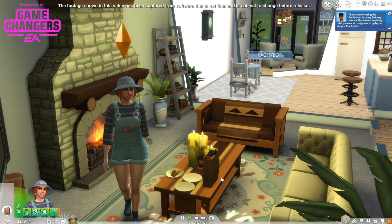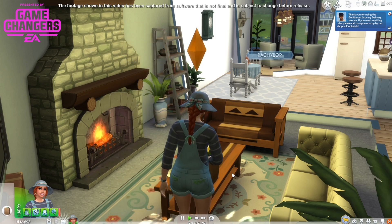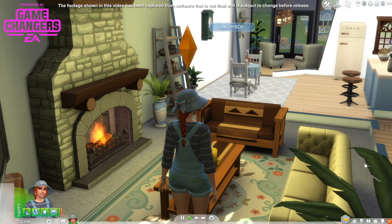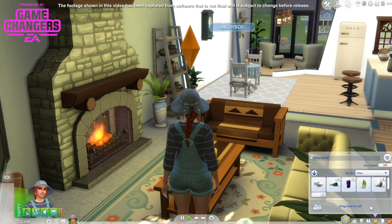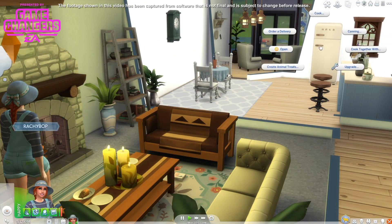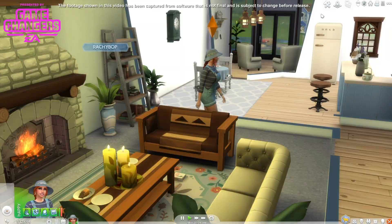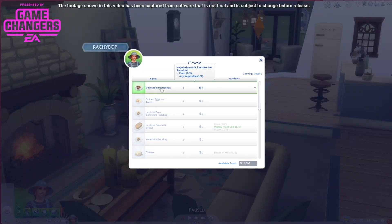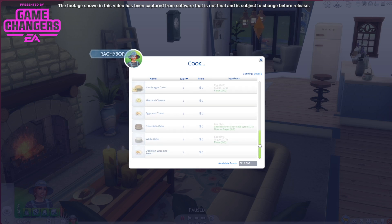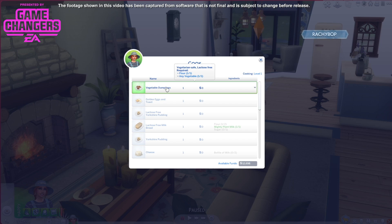Let's unload the deliveries. Whatever doesn't belong in the fridge is in our inventory. Now — cook vegetable dumplings because we've got flour and veg. We don't have much but we can make a vegetable dumpling. We need a golden egg and bread for that. Lactose free Yorkshire pudding — if we get some eggs we can make that.